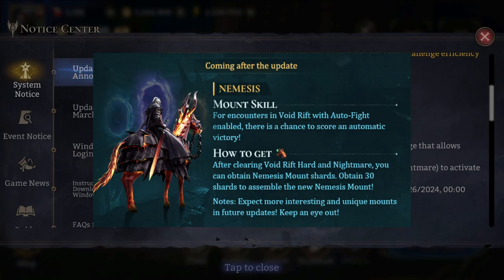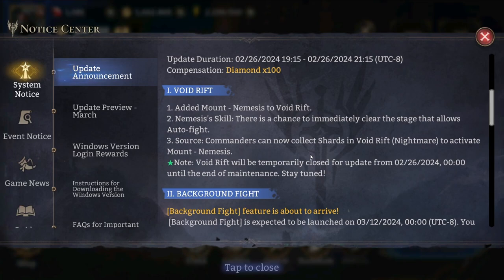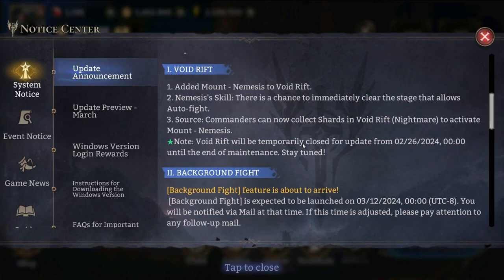Commanders can now collect shards in Void Drift Nightmare to activate mount Nemesis. If you fight in Void Drift Nightmare you'll be able to collect shards — acting exactly like a normal shard summon — and collect the mount skin after gathering all the shards necessary. I really like this one. It's a nice addition, especially since you can skip some stages and save time in Void Drift, which is now one of the main sources of exclusive artifacts.